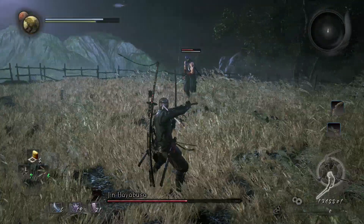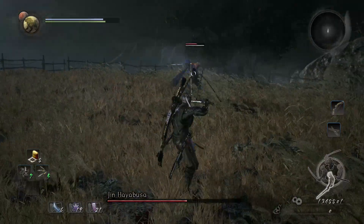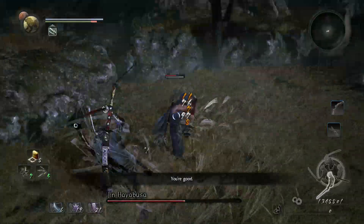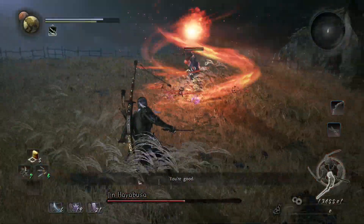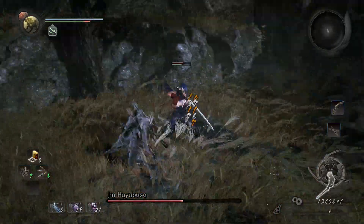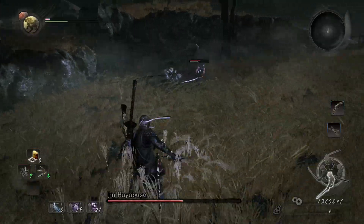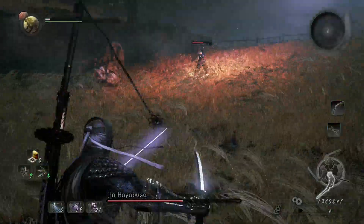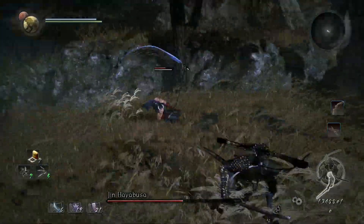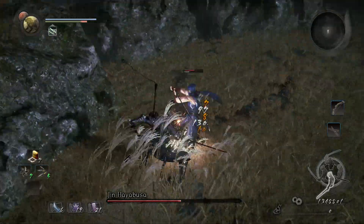If you're using a spear or whatever and you have a guard break move, just use that. Pretty much all his attacks you can dodge to the side - left, right, up to you guys. This fireball move right here you can dodge to the side. Spinning attack - dodge to the side, get some damage in. He has combos but you can dodge to the side as well. Fireball move again - dodge to the side. The Kusarigama combo move right here you can just keep circling around and dodge backwards.